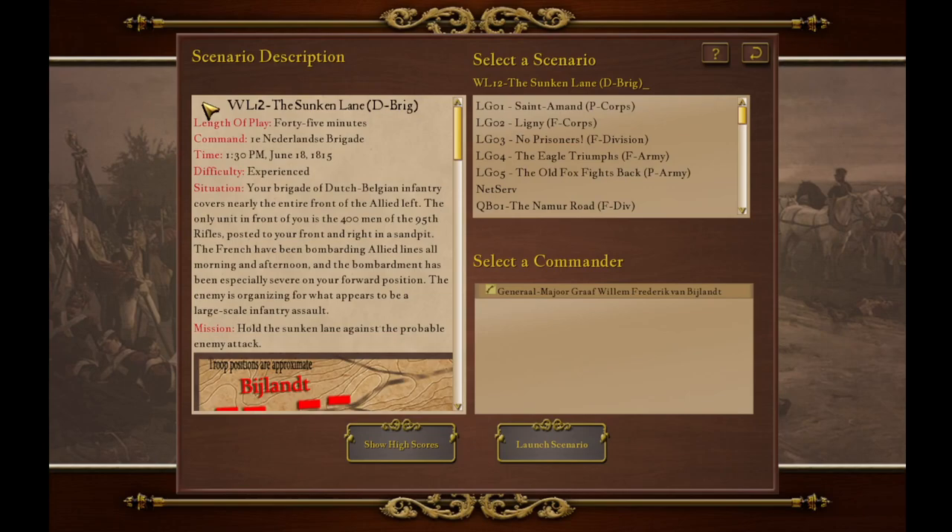The sunken lane is where we will be on the battlefield once again at Waterloo — 45 minutes of fun indeed. As the First Niederlande Brigade at 1:30 PM, June 18, 1815, the situation for our Allied defenders: your brigade of Dutch-Belgian infantry covers nearly the entire front of the Allied left. The only unit in front of you is the 400 men of the 95th Rifles posted to your front and right in a sandpit. The French have been bombarding Allied lines all morning and afternoon, and the bombardment has been especially severe on your forward position. The enemy is organizing for what appears to be a large-scale infantry assault — as it was by the French First Corps in history.